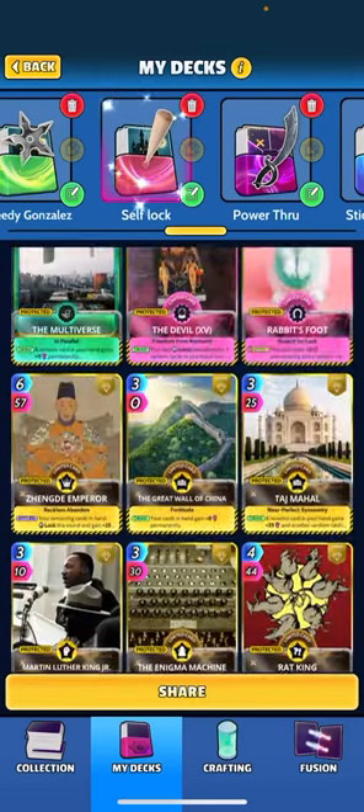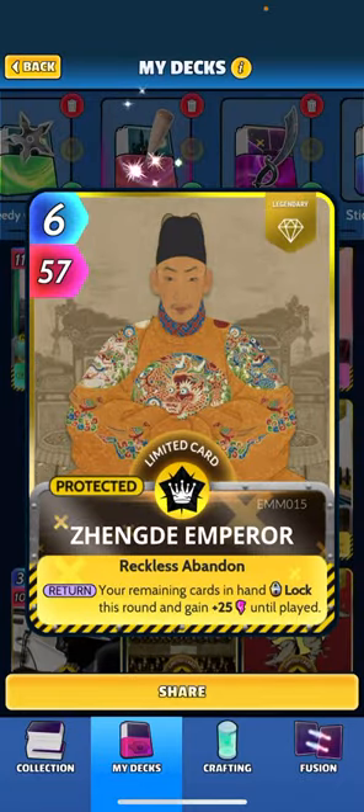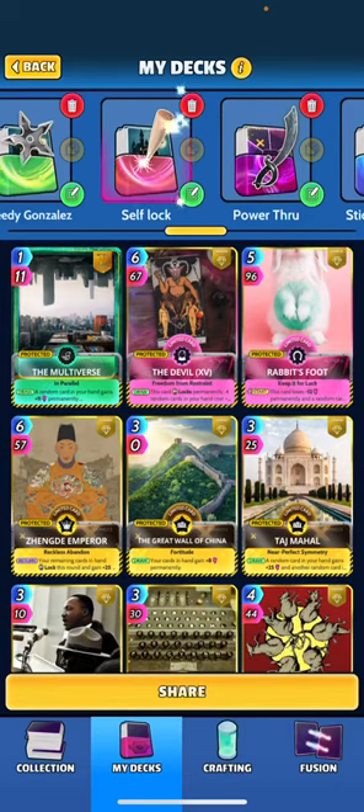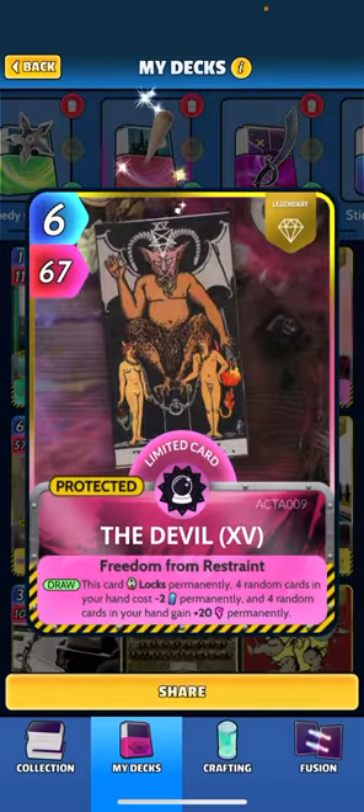You can do that with cards like the Emperor. You play him by himself and your remaining cards in hand will lock, and they'll also get plus 25 power. So this is going to allow us to overlock our hand, which in turn unlocks all these locked cards — so cards like the Devil, which are going to be locked permanently, will now unlock.